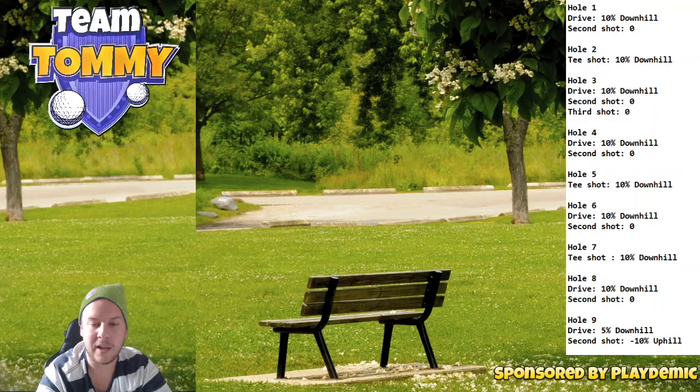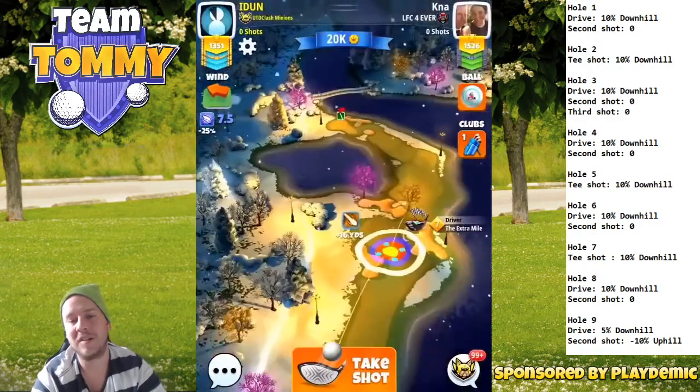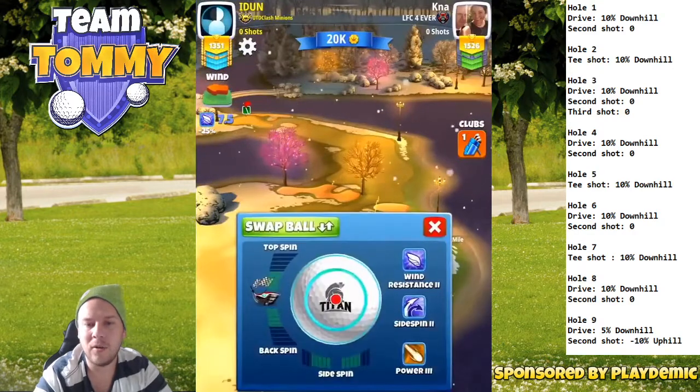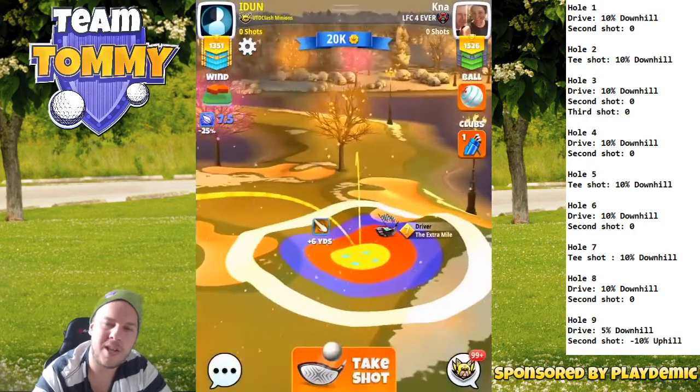Let's take a look at hole four. We're going to see snow again, and the reason we see snow is because this is an old recording — City Park is not available from the second tee in the tour game. I do want you to play with at minimum a power two ball.